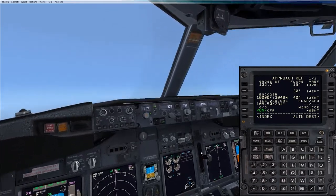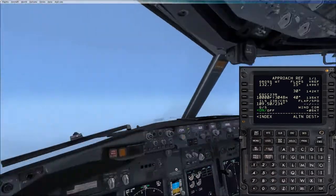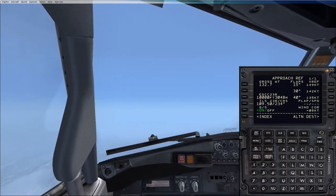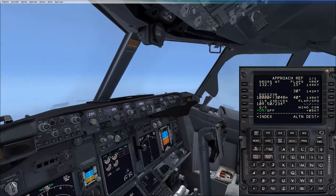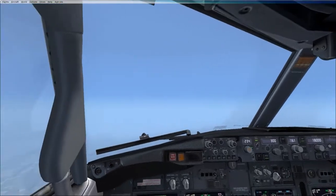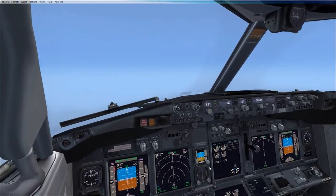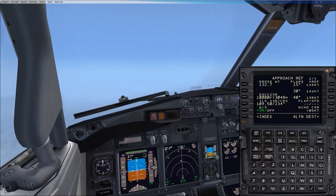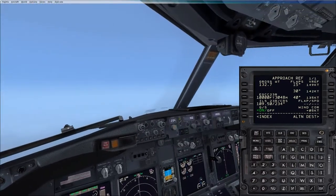We want to do brakes — so select autobrake 3. Okay. Bugs is the other one we want to do. We can work that out now if we like. So we want to bug the speeds for the approach, and we also want to bug the decision altitude. Let's bug the decision altitude. So in the EFIS control panel, you see you've got the one that says BARO, and there's another one that says MINS.